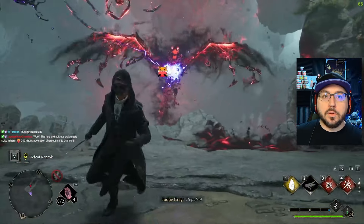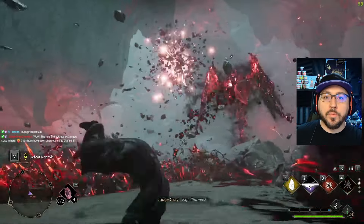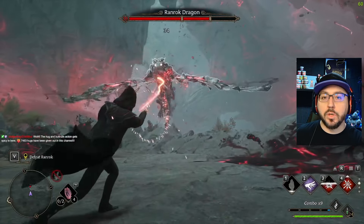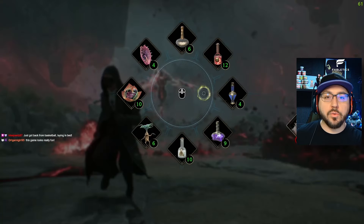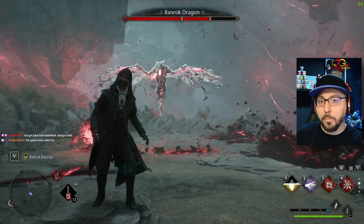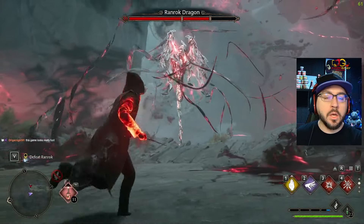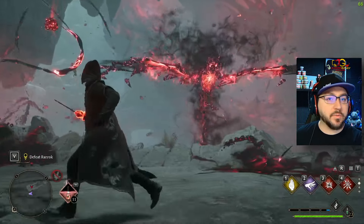That's when you can actually damage him. Ranrock has three segments of his health bar that let you know where he is in the fight. In the first segment, you'll only have to damage one orb, then you'll be able to damage him. In the second, you'll have to do two. In the third, you'll have to do three, and then subsequently four as you get into the second phase. Any time you see him go from silver to red, you're going to have to damage an orb in order to damage him again — just rinse and repeat until he's dead. It's the basic core mechanic of the entire fight.